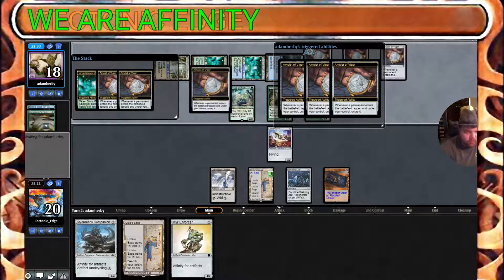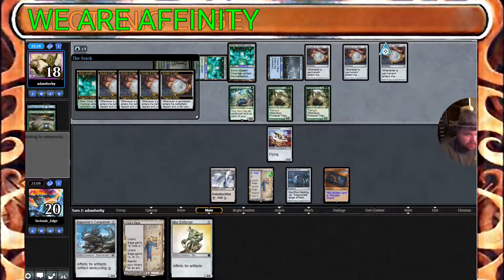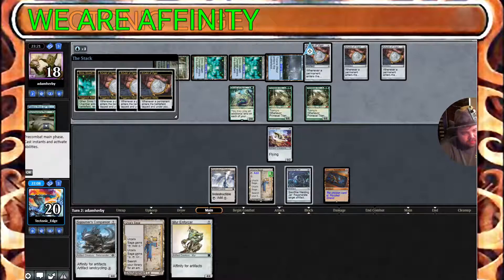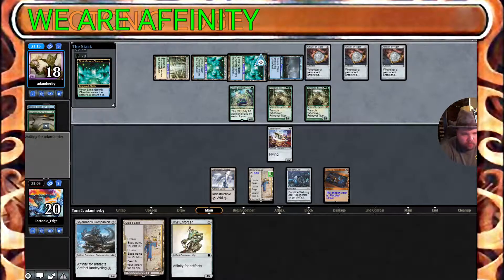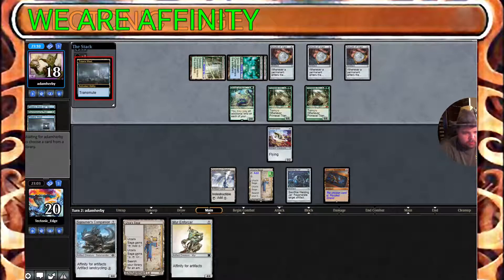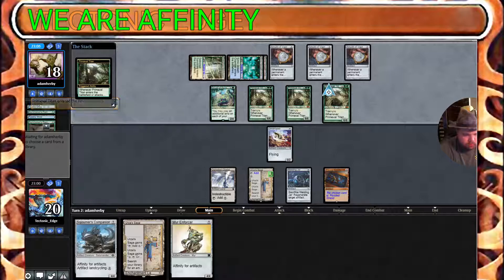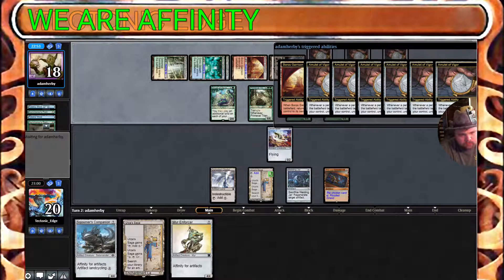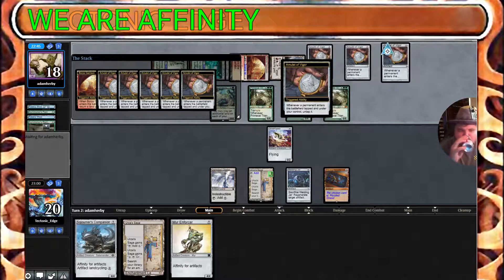We're gonna watch it play out because you don't usually see two amulets — usually two amulets is enough to win them turn two or three. And usually if they get three it means they're lacking a threat, but they had both the Dryad and the Primeval Titan. They're just going for three. They're out of Tolaria West, good to know.